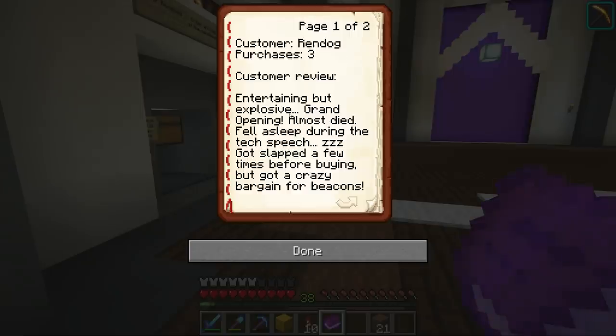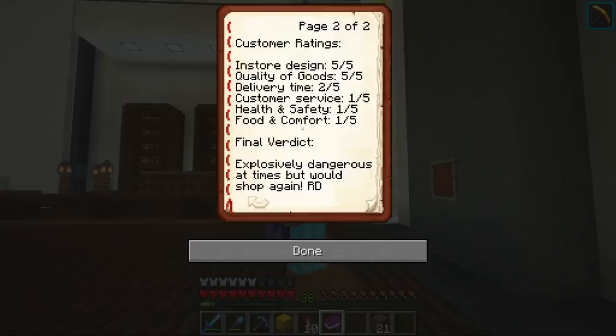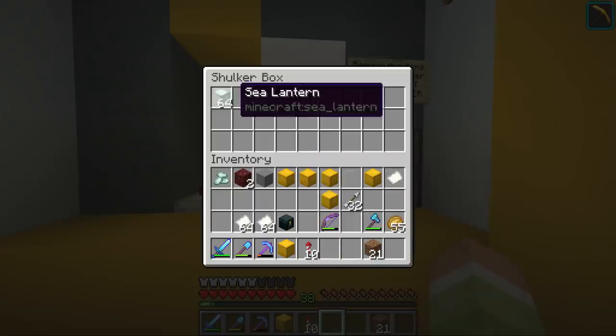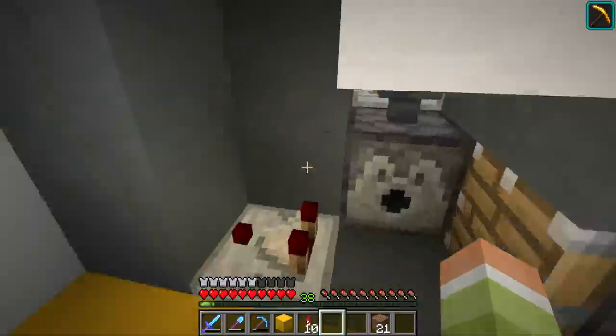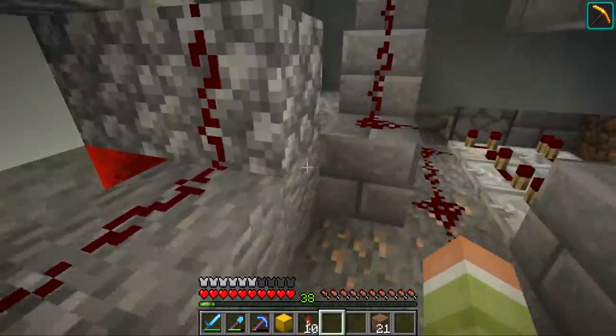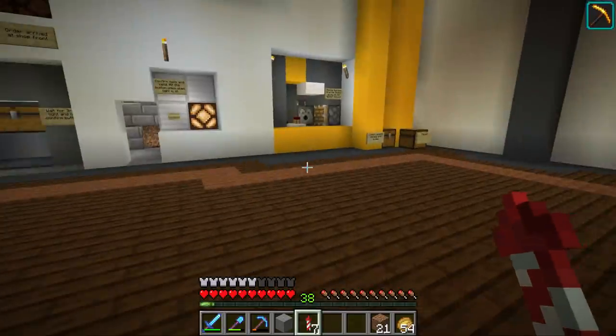From Rendog: 'Entertaining but explosive grand opening — almost died — but got a crazy bargain for beacons.' In-store design: five out of five. Quality of goods: five out of five. Delivery time: one out of five — we may need to work on that. Customer service: one out of five — the sunglasses saved your life! Food and comfort: one out of five — we're not a restaurant, Ren. Final word: 'Explosive, dangerously at times. Would shop again.' I'm gonna leave this review for the other members to see. Oh — I messed up the delivery — I put the items back into the system. Did we get the receipt? Yes — everything is working with sea lanterns now part of Sahara.